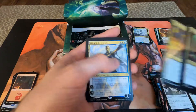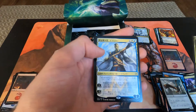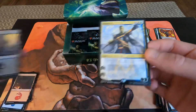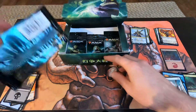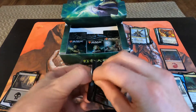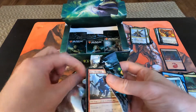Is that... Mr. T? I think it is. Mr. T has arrived! Oh, it's so nice to see you, Mr. T. That's awesome. So we have both a Karn and we have a Teferi. Great stuff, guys — pulled a lot of the cards that I wanted out of this.